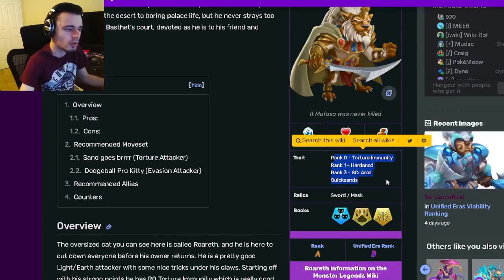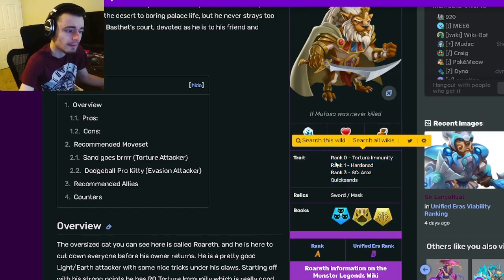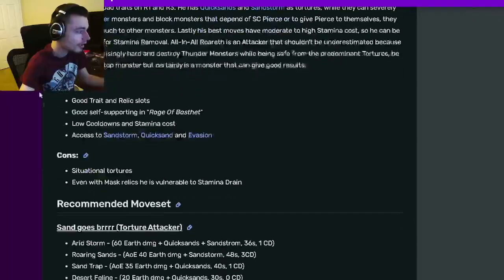His Rank 3 is actually pretty good — all of them are pretty good, to be honest. They're not super OP, but they are definitely worth getting and very usable. His relics are Sword and Mask, which are both pretty decent as well.